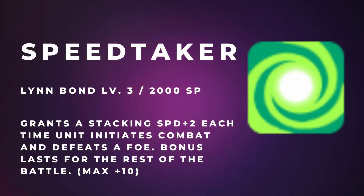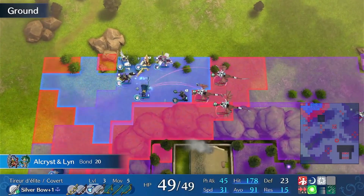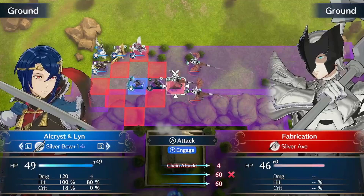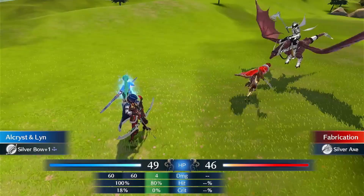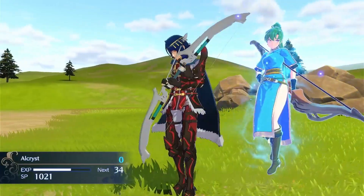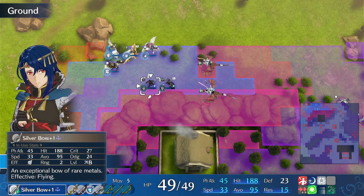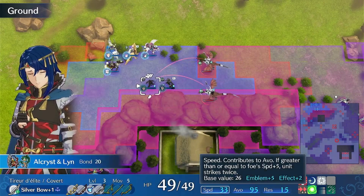Lyn's Speed Taker is another one of my favorite skills. It's a 2,000 SP skill available at bond level 3. Speed Taker gives the unit plus 2 speed when it attacks and defeats an enemy unit in the same turn, stacking to a max of plus 10 and staying throughout the entire scenario. This skill quickly overtakes Lyn's speed increase stats, which only go to plus 5 at the same SP cost. Speed Taker is especially easy to activate in Maddening mode where there are more enemies and units can one-shot due to high crit or damage output.